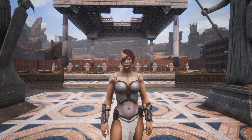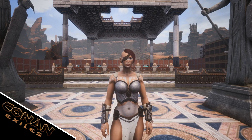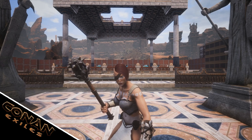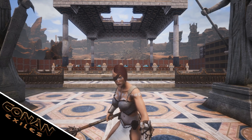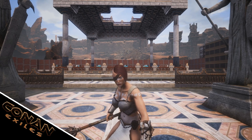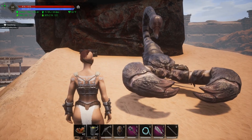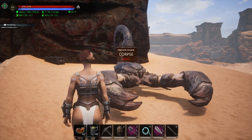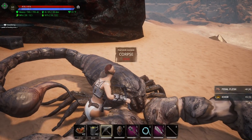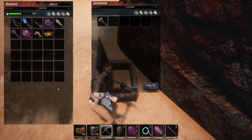Welcome everybody, my name is wack4863 but you can call me wack. In today's video we are going to dive into the Love Tap. The Love Tap is a mace that does concussion damage, making it a truncheon — specifically a legendary truncheon. In order to find it, you need to kill any of the world bosses, harvest the skeleton key they drop, and then open their world chest.